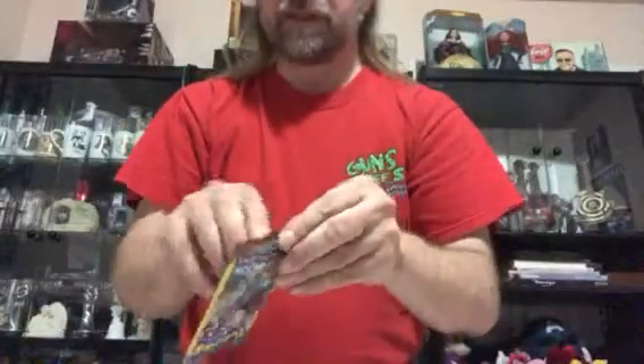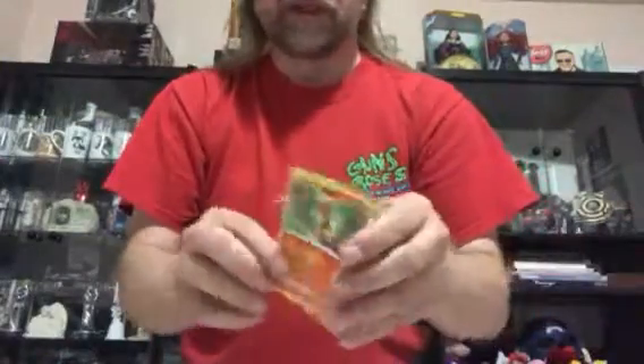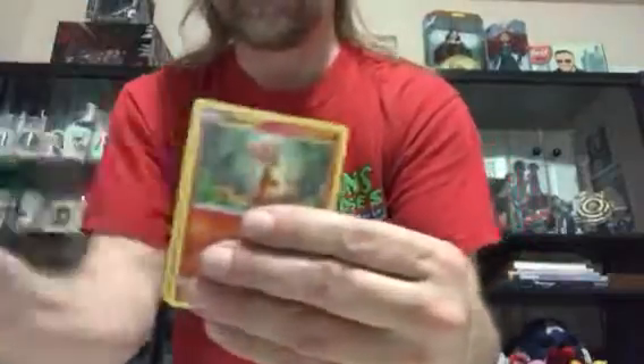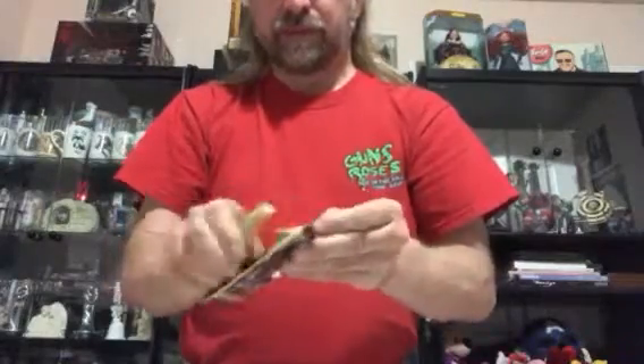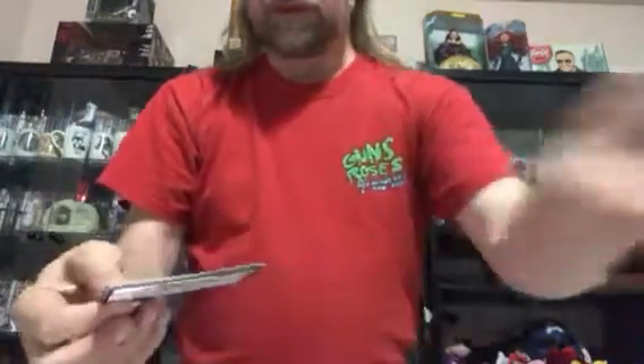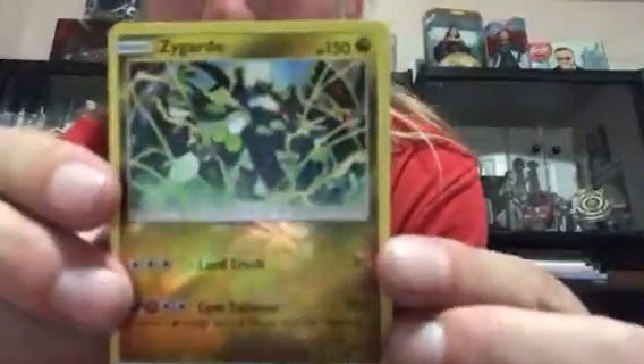Last two Dollar Tree packs - so far the Dollar Packs are kicking the butt of the regular packs. More advertising - alright, we got Seviper, Charmander, and another Reverse Holo Rhydon - popular in the Dollar Store scene I guess. Last Dollar Tree pack - oh another cool card in here! We got a Metapod, a Wimpod, and a Reverse Holo Rare Zygarde. The Dollar Tree packs have been awesome, they have delivered very nicely.